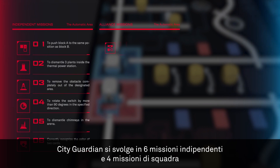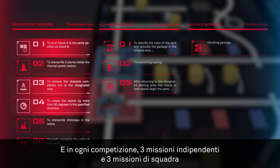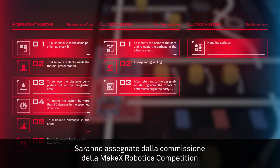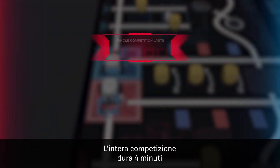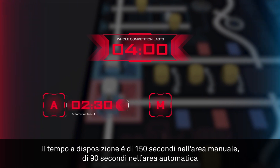City Guardian consists of a total of 6 Independent Missions and 4 Alliance Missions. In each competition, 3 Independent Missions and 3 Alliance Missions will be distributed by the MakeX Robotics Competition Committee. The whole competition lasts for 4 minutes and includes an Automatic Stage and a Manual Stage, with the former lasting 150 seconds and the latter 90 seconds.